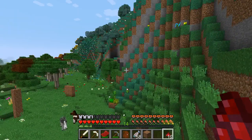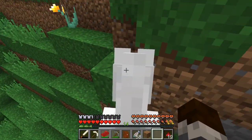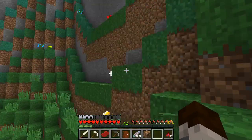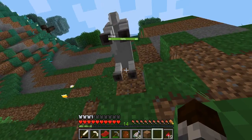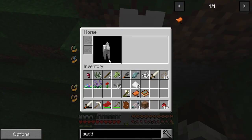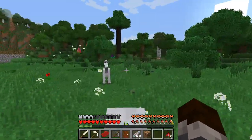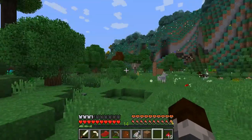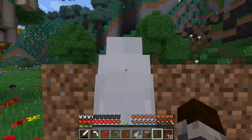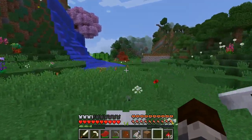I don't know if you guys will despawn because you are my quote-unquote mount, but I don't have a name tag so that's an issue. Never eat while riding guys. I didn't see the hearts but he's gonna kick me off now. I can't open the inventory. That guy was very indecisive.